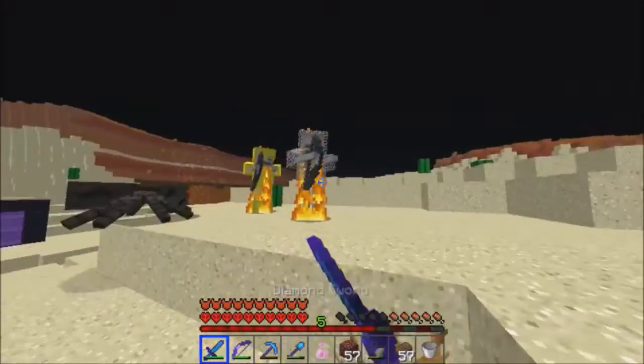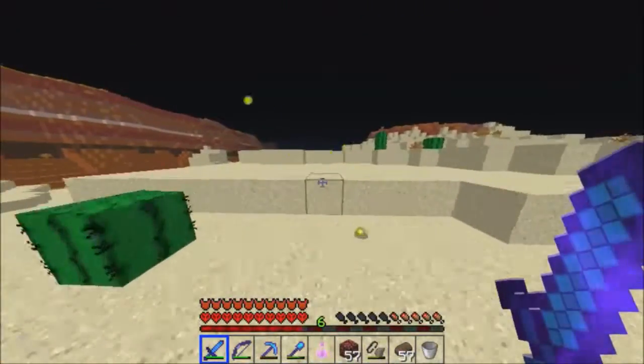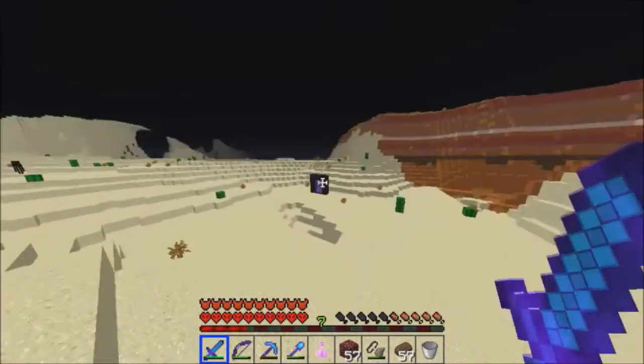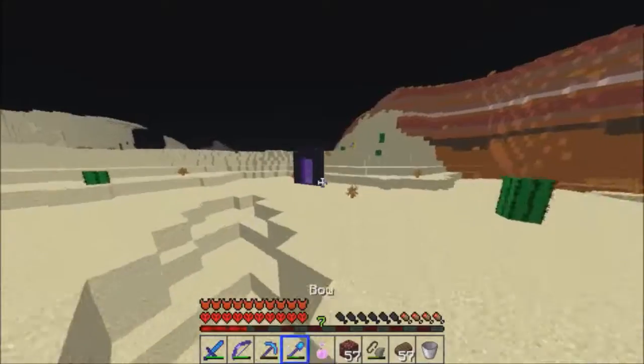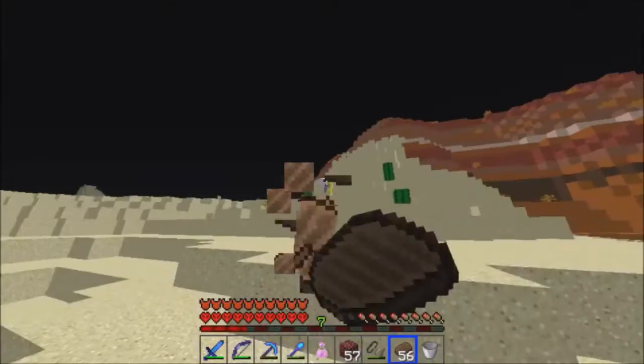I can see the mesa. Now I have some projects to do — I need to make outposts in these areas and then make a better connection from our normal portal to this one, because this is going to be a valuable resource-gathering spot.